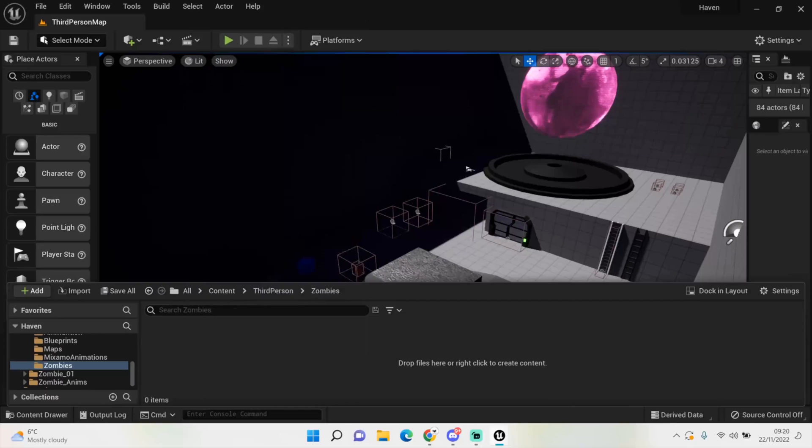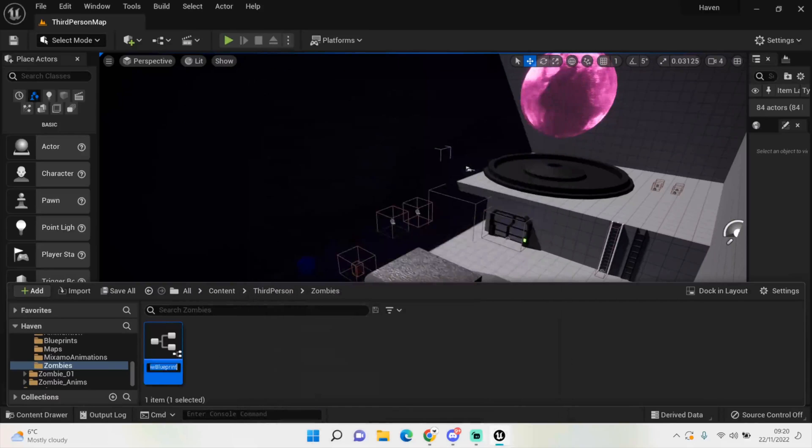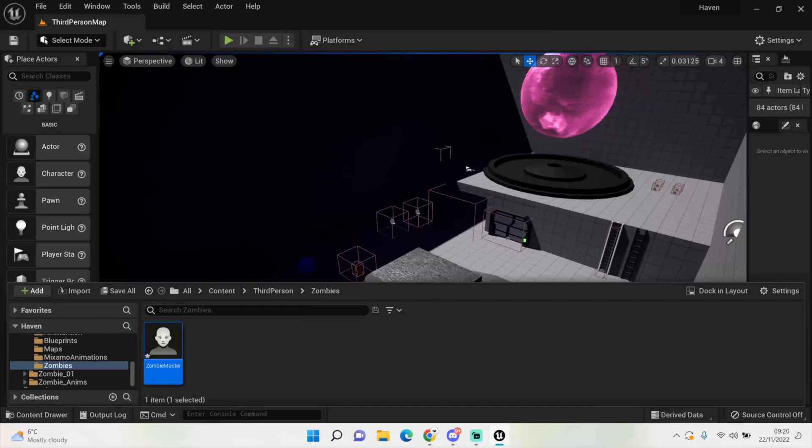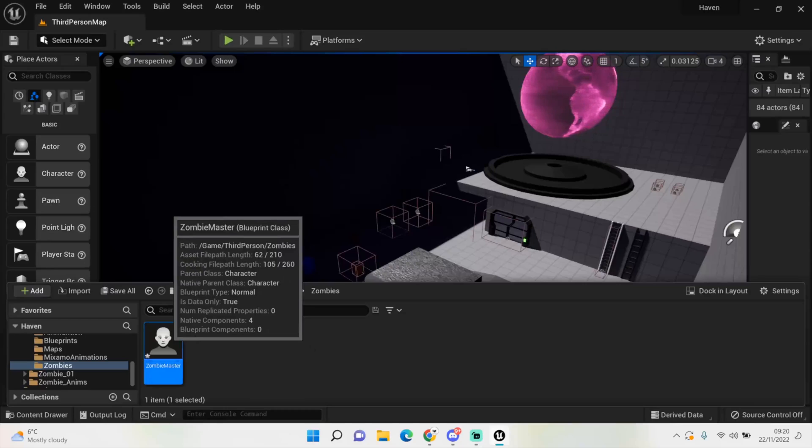We want to set up a new character — we'll call this 'Zombie Master'. The reason I'm calling it master is because there might be things you want to change, like different models. If we create a master BP we can do all the code in there and then just create children and change their skins. It's good practice if you want multiple characters doing the same thing with different skins or weapons.